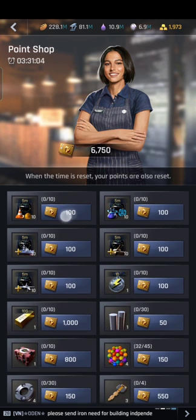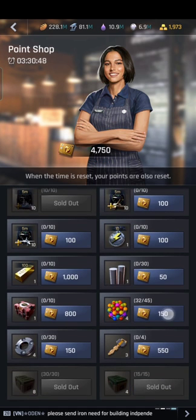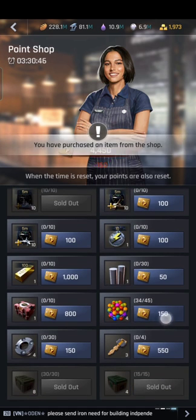Next, I always buy the Construction Boost and Ship Boost every day, because boosts are really important if you're rushing something. I also buy the Reforge boost. You should pay attention to daily events — for Science Day I prepare in advance.